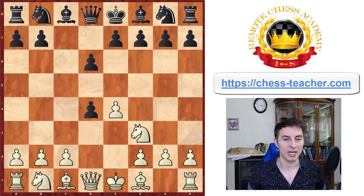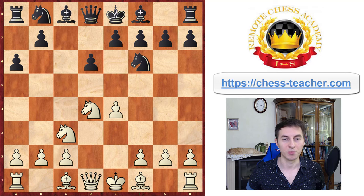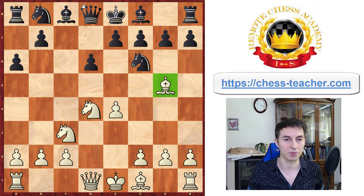We are going into the Sicilian Defense, the Najdorf variation — the most popular variation of the Sicilian Defense, played by Fischer, Kasparov, and many other players. Bishop g5 is the move which was considered the main line in the past; nowadays it's a bit less popular even though it's still a very good option for white. The intent is pretty clear: you're putting pressure along this diagonal and potentially developing your pieces on the queenside so that your king is ready to castle there in the future.